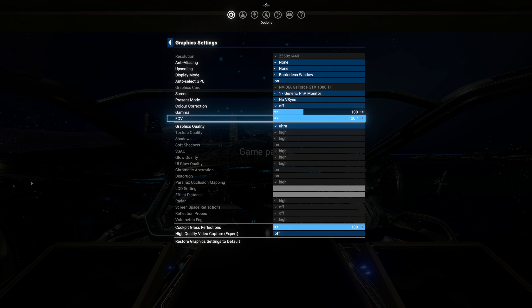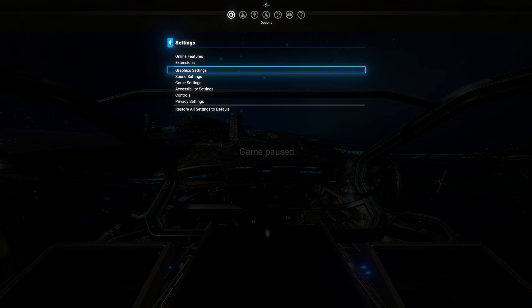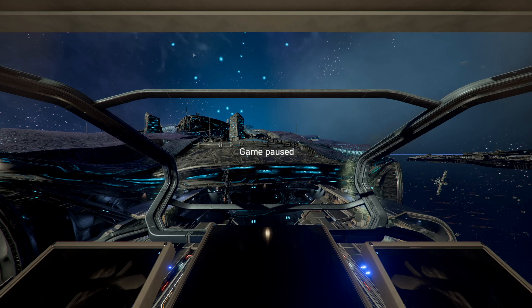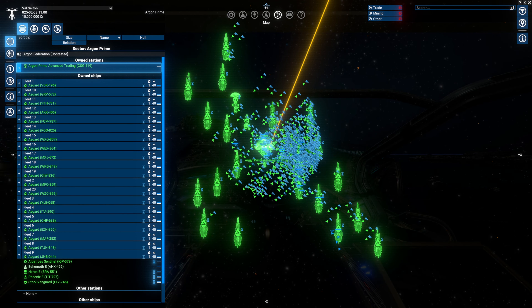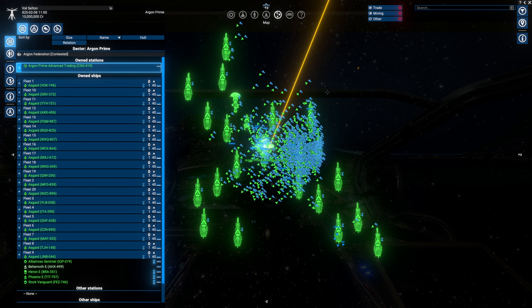In the options menu under graphic settings, we now have a field of view slider which I'm going to maximize out, and we also have gamma control. There's also a custom UI colors option which is available — mainly for colorblind users. During gameplay you'll also get a lot more audio and text feedback, which I'm interested to check out as we play.